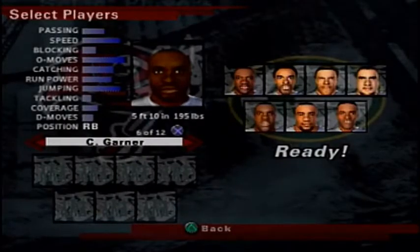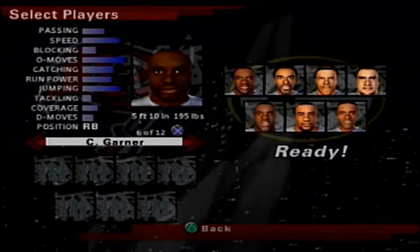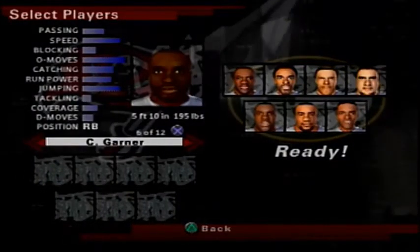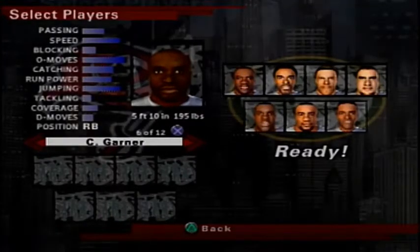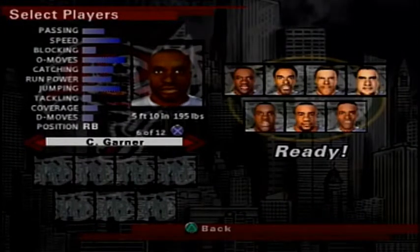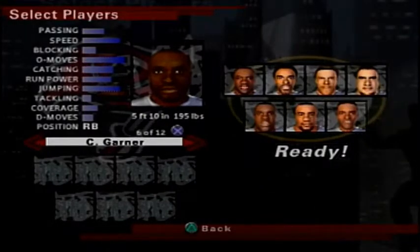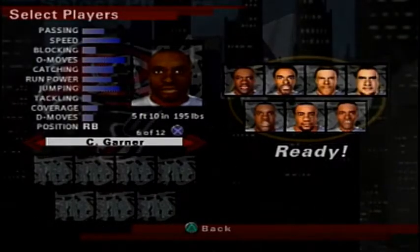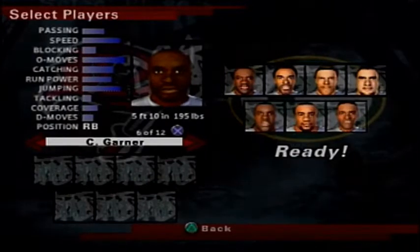And then we got Charlie Garner. Looks like a decent running back — definitely take him on this team. He has decent speed and offensive moves. Next highest is jumping, catching, and run power. His run power is not great, but he looks more like a speed running back than anything else.